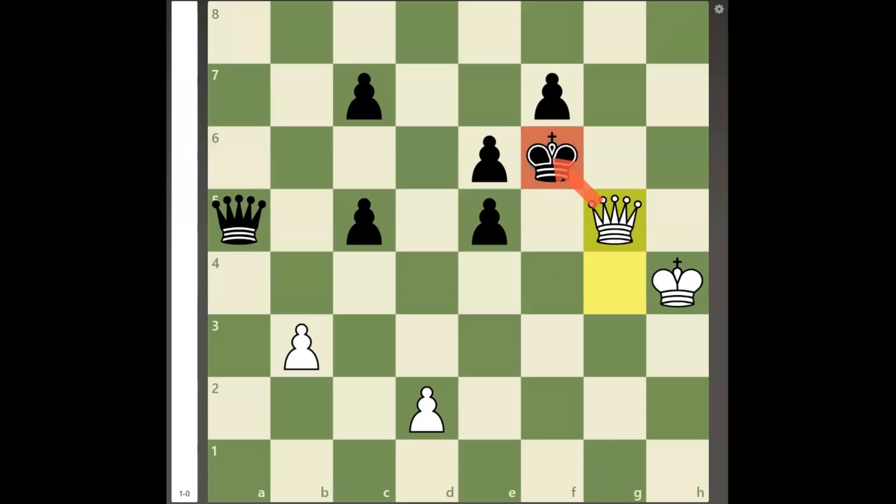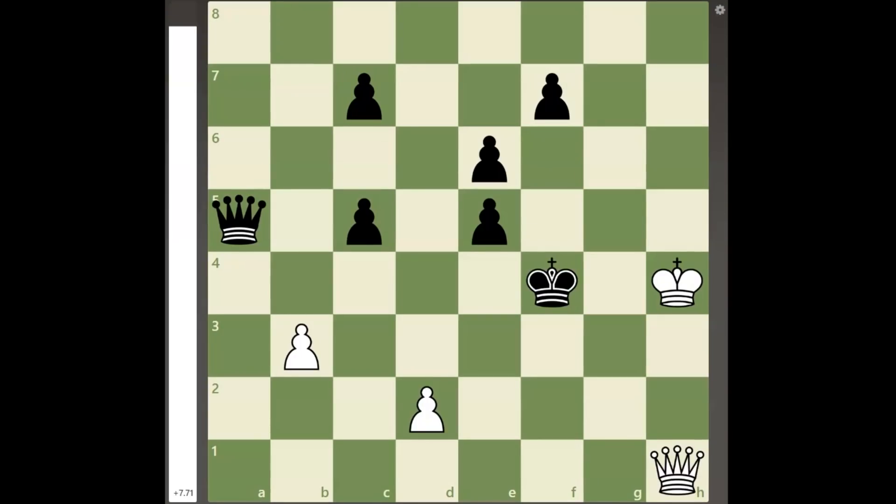But as it turns out, white can actually win in this position with the brilliant quiet move queen to g2, threatening queen to g4 mate while keeping the a4 square under control.